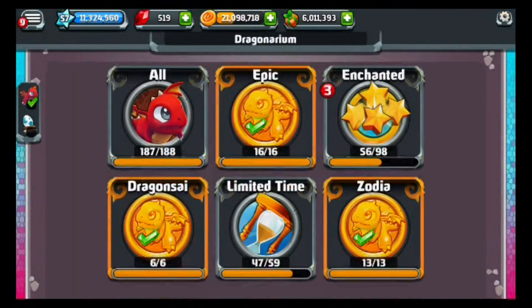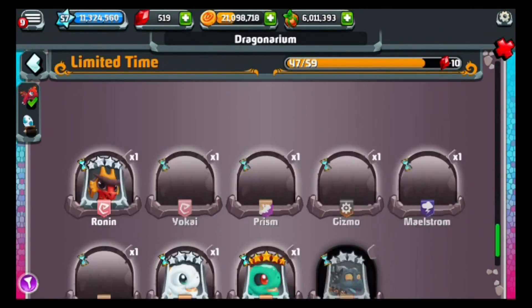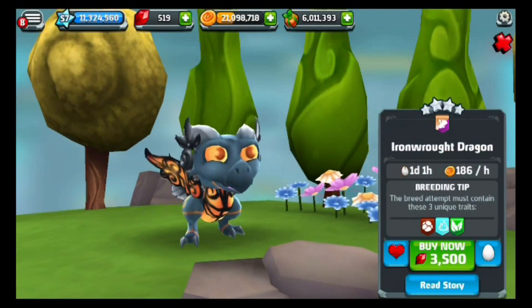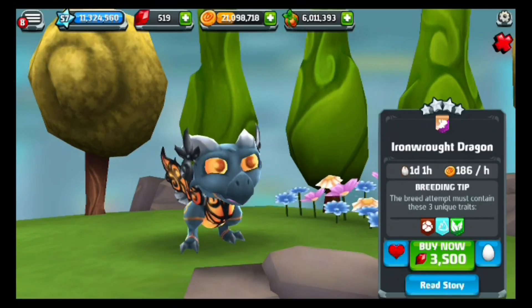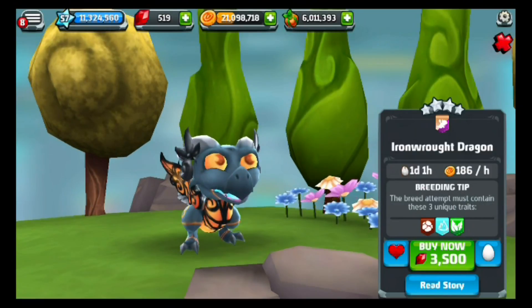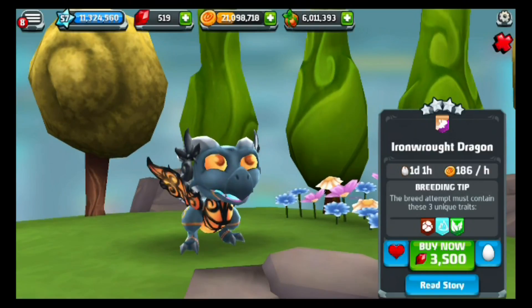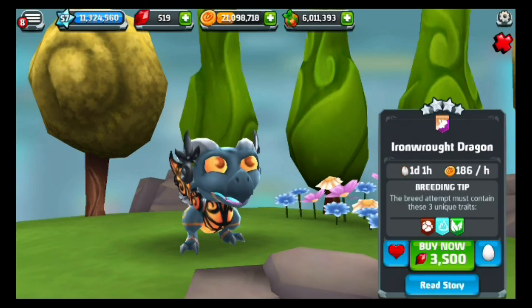We're going to go to the Dragonarium, go to limited time, and scroll on down until we see the Iron Rot Dragon. The Iron Rot Dragon has a one day, one hour incubation time, produces 186 gold an hour, and the breeding attempt must contain these three unique elements: Earth, Cold, and Plant. That's what you're going to require.